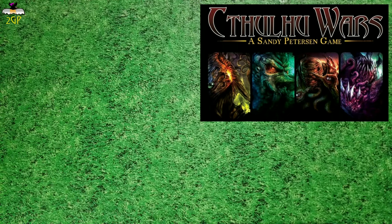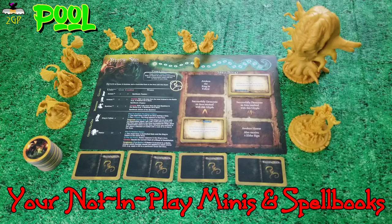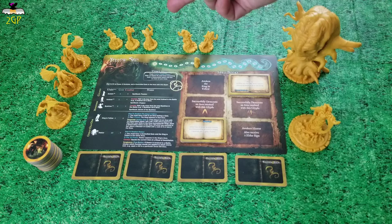Now, let's talk about units, factions, and your pool. Your pool consists of your not-in-play-yet miniatures, spell books, and in the case of the King in Yellow, your desecration tokens. In this setup, two of the undead are out leaving two in the pool, three of the cultists are out leaving three in the pool, and one of the Byaki is out leaving three in the pool, along with Hastur and the King in Yellow in your pool as well.